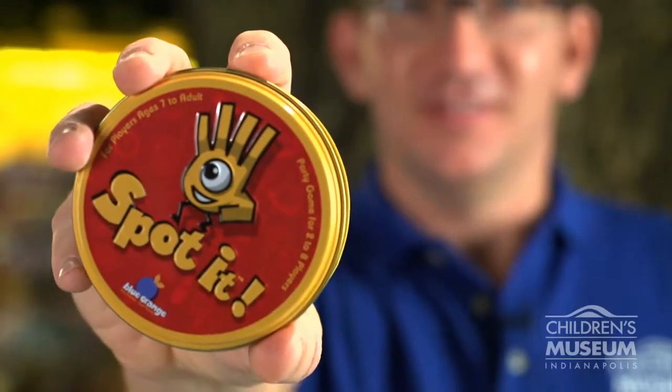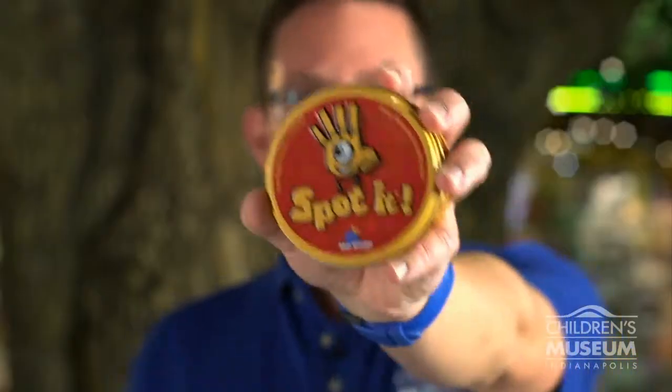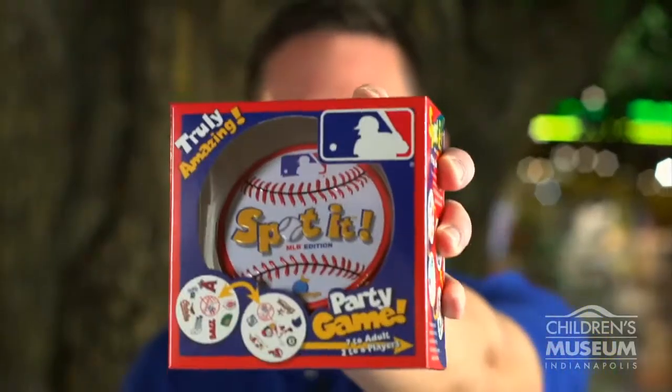Hi, this is Jason with the Children's Museum Store, and today I have for you Spot It. Spot It is a fun family game for two to eight players. It's recommended for ages seven and up. We carry four varieties of this game: Travel, Baseball, and Junior.